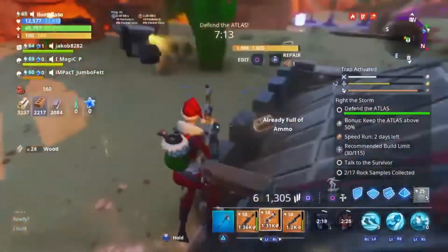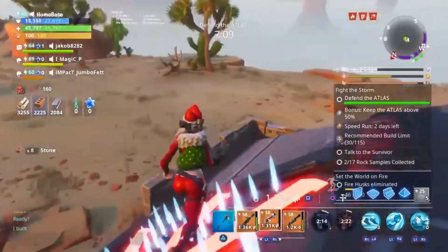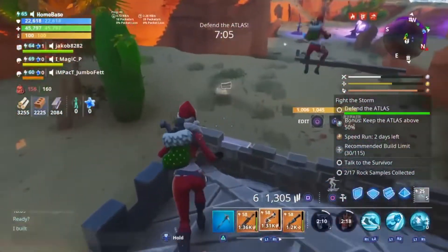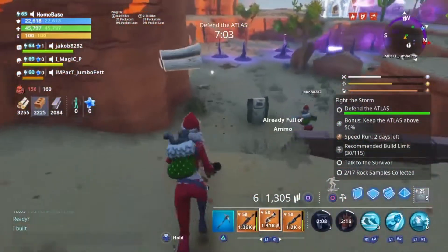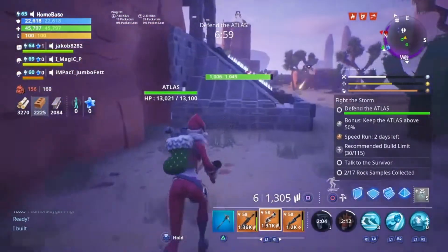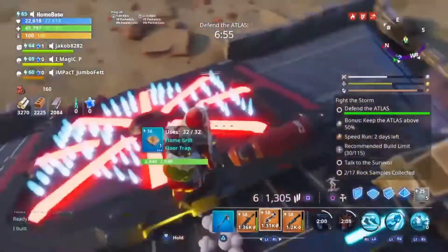Guys, if smashers — basically anything that throws something in Save the World — shoot them. Anything else you can let them go. But yeah, if they're trying to break it, shoot them. Anything that's not a smasher-type, just let them come here guys and they'll get killed by these traps.